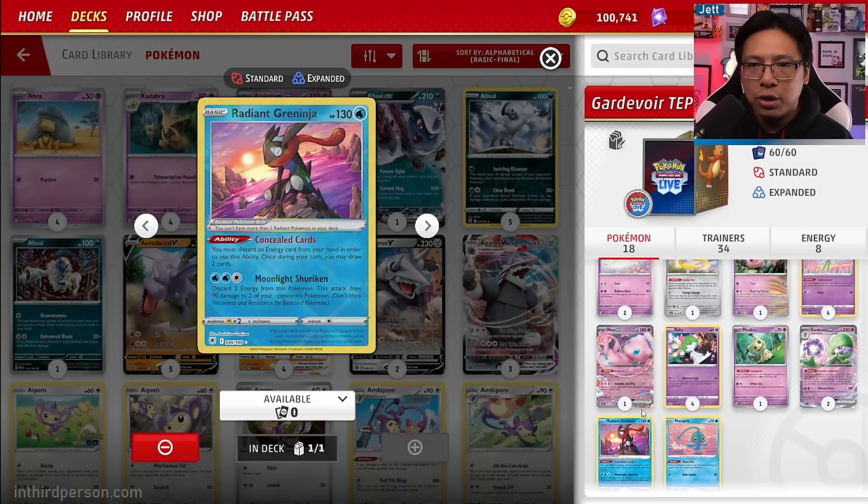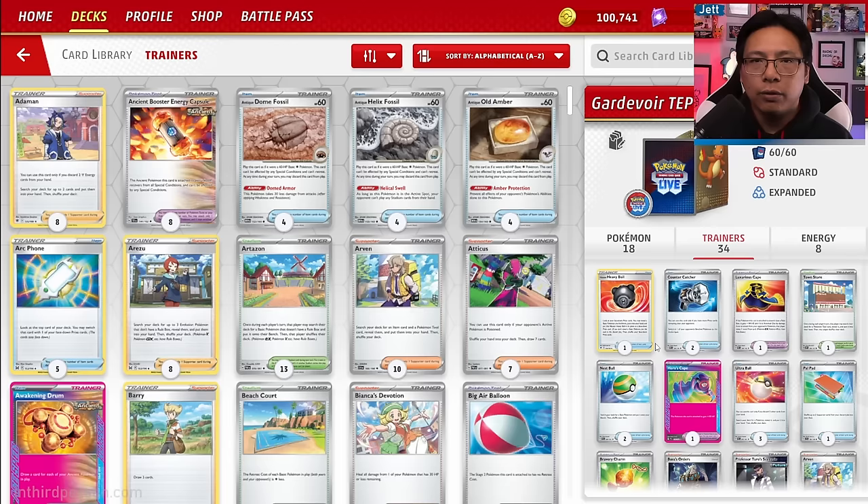Radiant Greninja is included purely for Concealed Cards — you discard an energy and draw two cards. We're not going to be attacking with it. For trainer cards, we've got one copy of Hisui Heavy Ball, a new inclusion that lets you look at your prizes and grab a Basic Pokémon found there — great for grabbing Drifloon, Screamtail, Greninja, or other one-ofs.